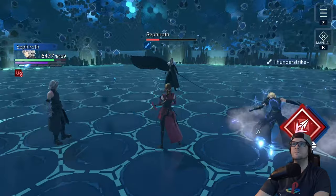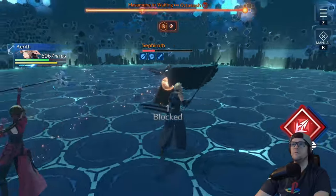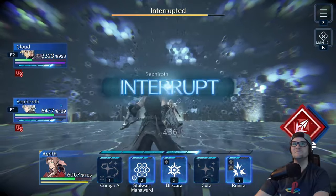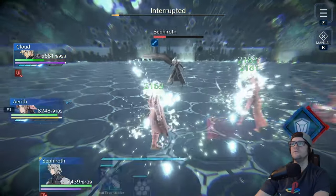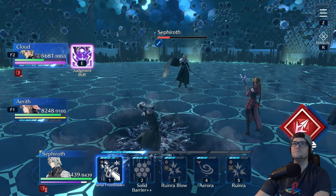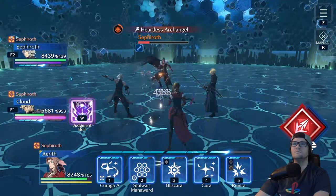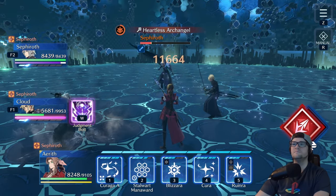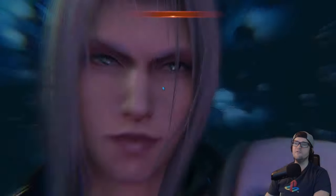Sephiroth will do another Masamune in waiting here, so make sure you have enough ATB to get it down and then start attacking as much as you can. You just want to go crazy on the DPS here, because he's going to use another Heartless Archangel that will lower everybody's health down to one again. Sit on ATB with your healer, make sure your DPS are dishing out as much as possible, and try to get all three limits and summons together once again to maximize healing and damage.